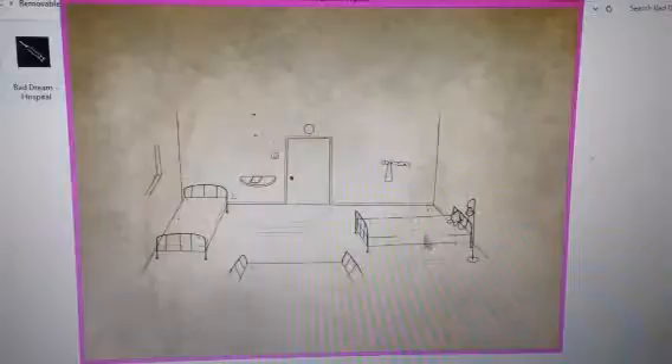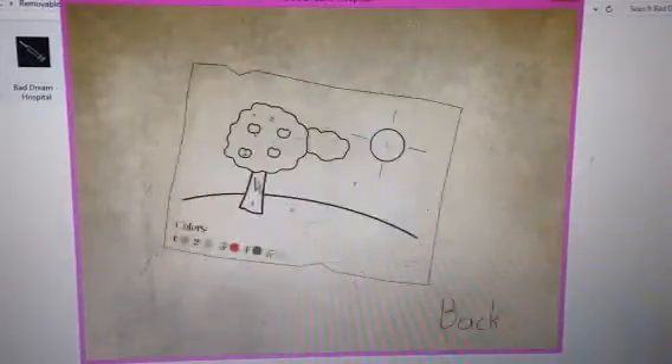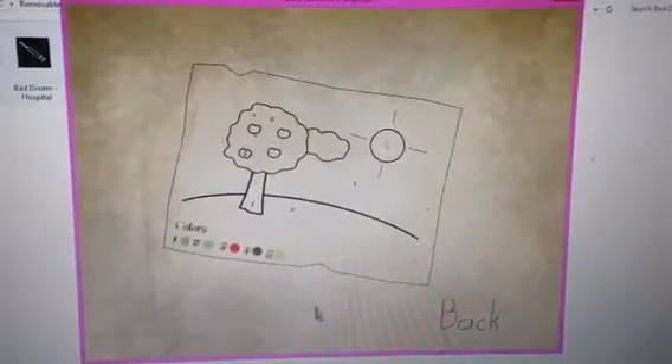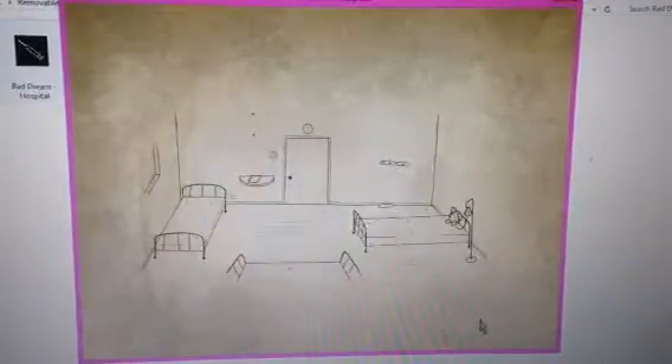Oh, it's Teddy from the second game. I guess she's getting operated. What's this? Oh, it's a coloring page. So we have colors: one, blue for the sky; two, green for the leaves and grass; three, red for the apples; four, brown for the tree trunk; five, yellow for the sun. Sorry, I'm kind of distracted today. Alright, let's look around.